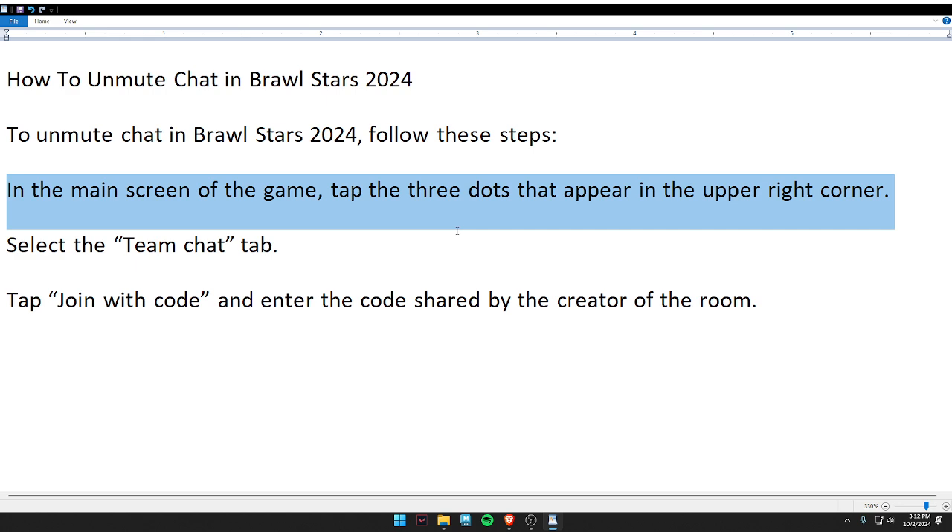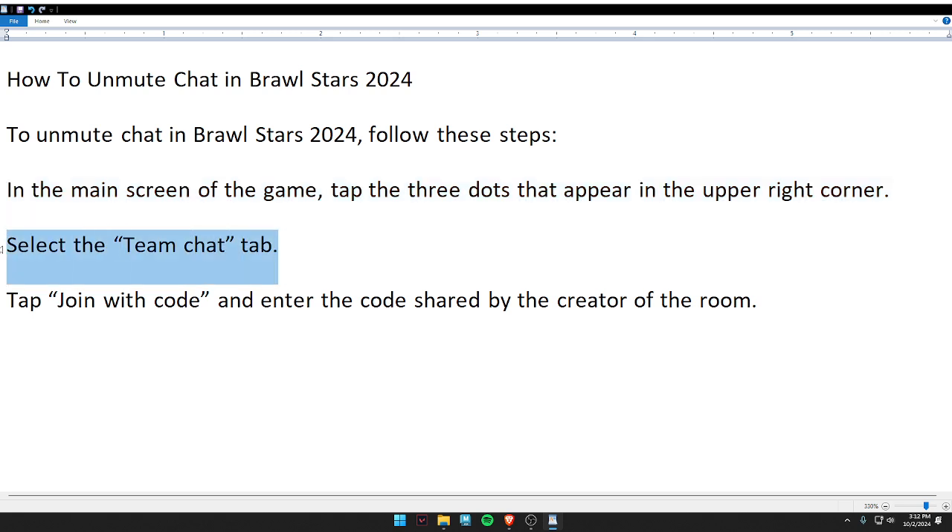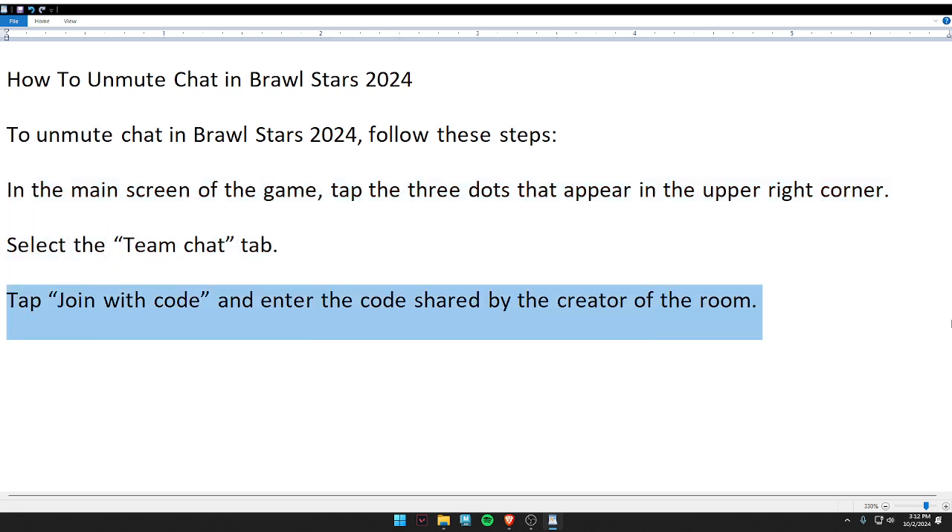First, on the main screen of the game, tap the three dots that appear in the upper right corner. Second, select the team chat tab. Last, tap join with code and enter the code shared by the creator of the room.